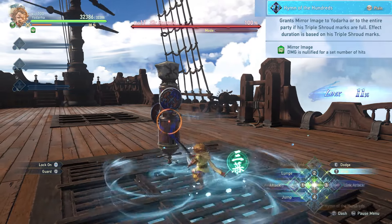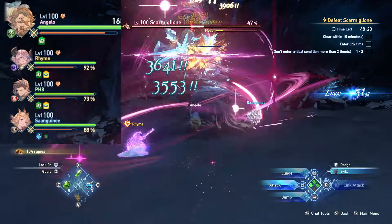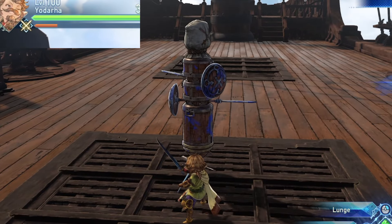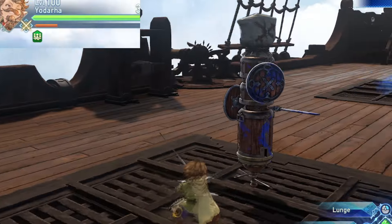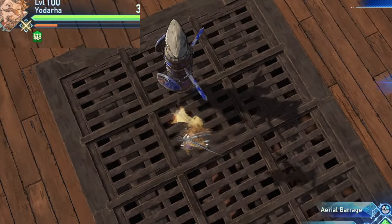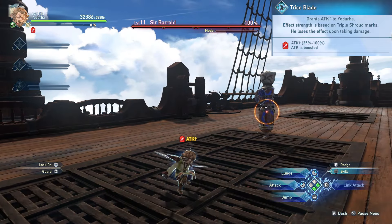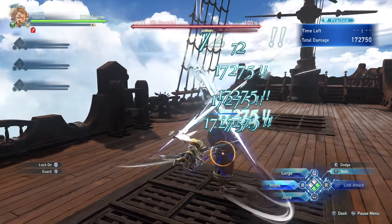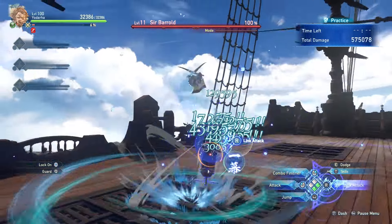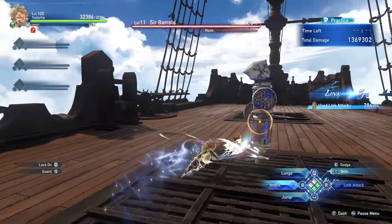Empty Mist has Yodarha throw out a flurry of blade strikes and finish with one strong hit — just hold down the button. It can be held longer depending on how many triple shroud marks you have. Hymn of the Hundreds is arguably one of his best skills, providing mirror image on activation. With 3 triple shroud marks you can give your entire team mirror image, which is huge for allowing everyone to play more selfishly. Mirror image gives you the blurry effect and makes attacks pass through you while active. Trice Blade is an attack buff ranging from 25% with no marks to 100% with 3 marks, but it only applies to Yodarha himself.